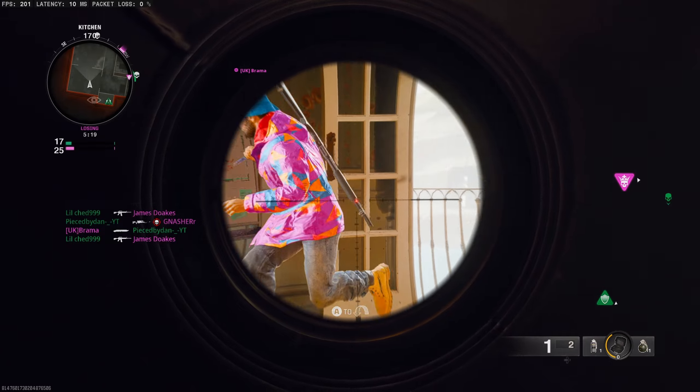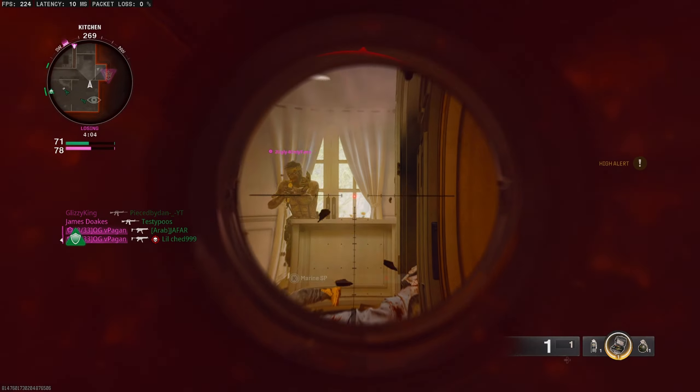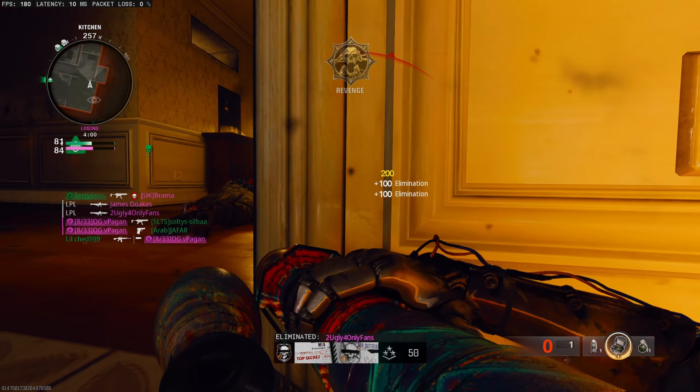The best map by far is Stakeout, which is no surprise, so make sure to play the game mode Face Off. Because it's such a small map with tight rooms and corridors, you'll be able to run around and pick up direct kills with ease.